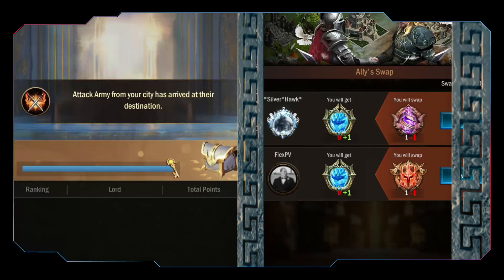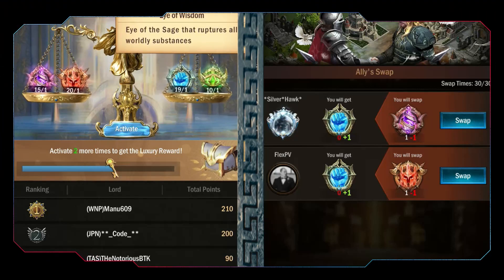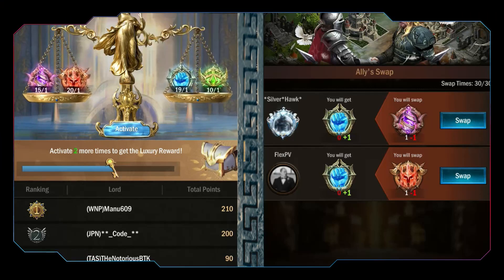Since you are getting the currency marks at random, most likely you will have an unbalanced amount of each. However, you are allowed to swap 30 times with players, or post your own swap up to 50 times.